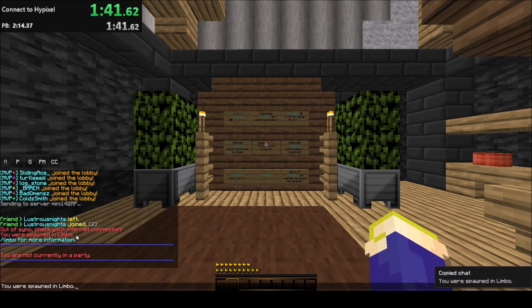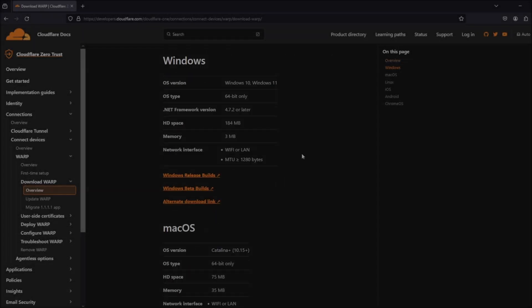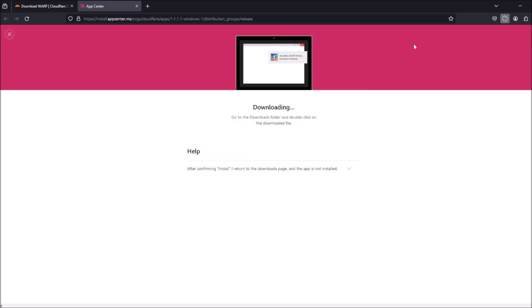However, we found a fix for the issue by using Cloudflare Warp. First of all, download Cloudflare Warp for the operating system you're using. The link is in the description. When you set it all up, you should find this symbol at the bottom right of your screen.